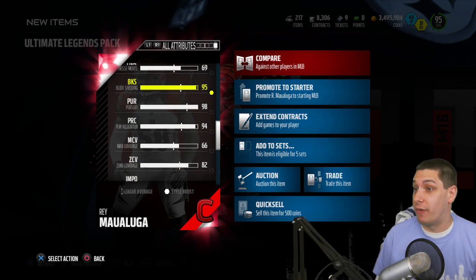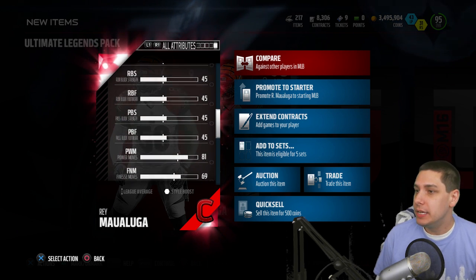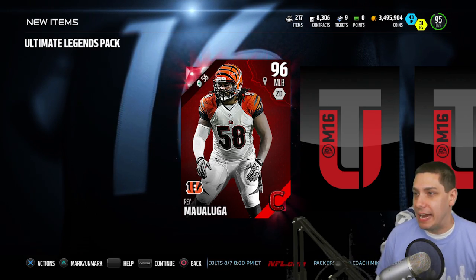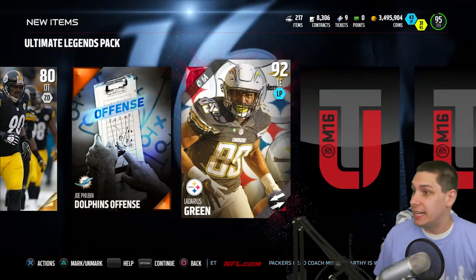He's a beast as far as run support goes. Zone coverage at 82 is not terrible, not great. When I'm usering, I typically use my middle linebacker, so I'm looking for somebody with higher speed, better catching, and higher jumping attributes. But still, that's a solid pull.